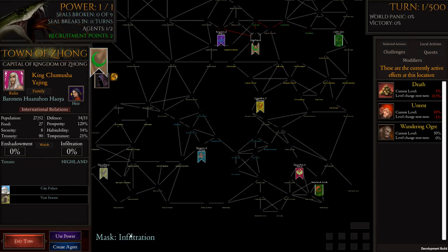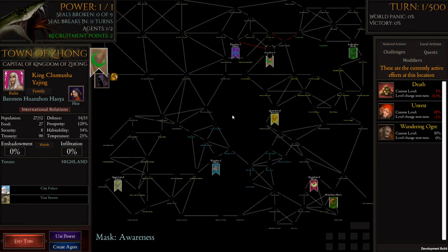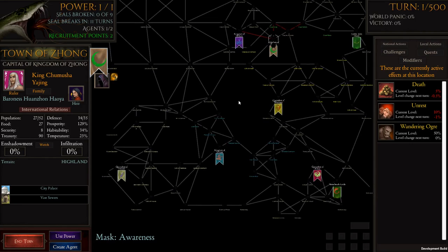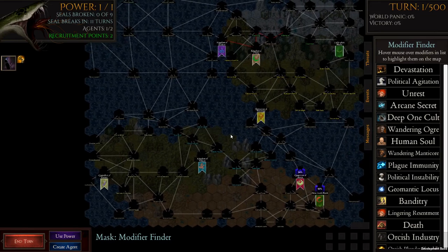Number four is the mask of infiltration — as you infiltrate the world you can plot that by looking at the infiltration map. Number five is the awareness — how aware the world is of you — and at this stage they're not aware of us at all. Conflicts will tend to show red lines between different areas; we'll look at that in another episode. Number six is a modifier map, quite useful.